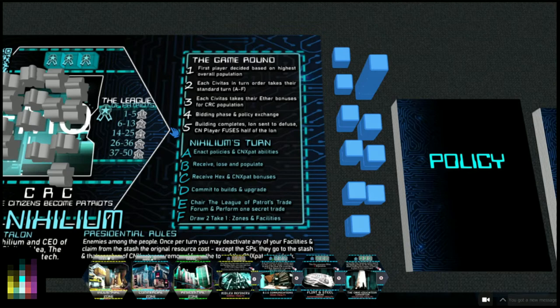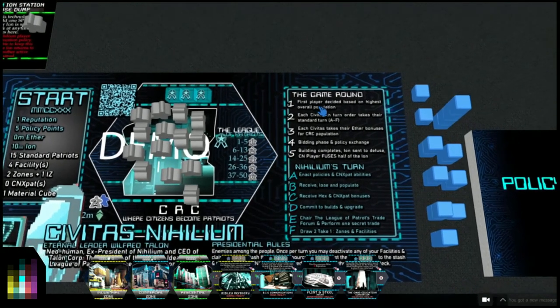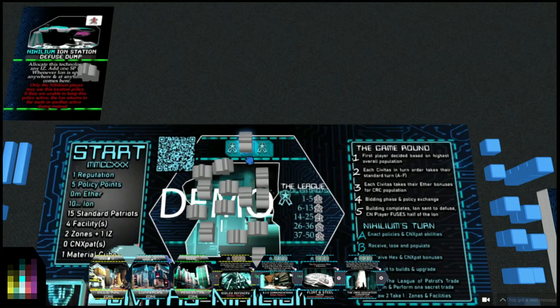If it's an odd number, the highest amount goes to the stash and the lowest goes to the CNX pats stash. The inactive stash is the ion inactive stash over by the hexes, and the active stash is the amount of ion over here. First player is decided based on highest overall population - that's us. Each Civitas in turn order takes their standard turn A to F. If playing with the Nihilium Ion Station diffuse dump, you'd get one of your meeples and stick it there.